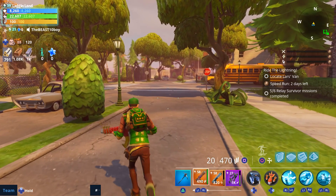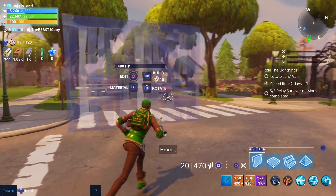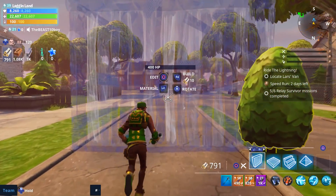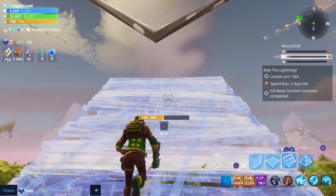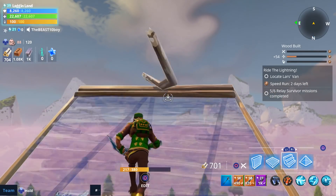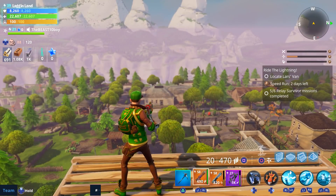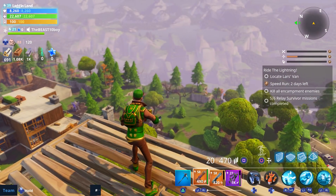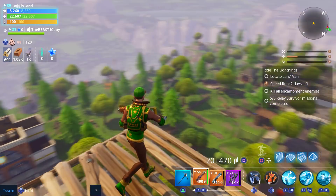It has been two hours since I started this mission and I'm almost done - I've got five out of the six towers. You have to find the tower, build it quickly, save the survivor, and get credit for it, but you don't get credit until you actually defeat the zone. There's only one per zone, and I've had to go to more than six because sometimes I can't even find a tower to build.